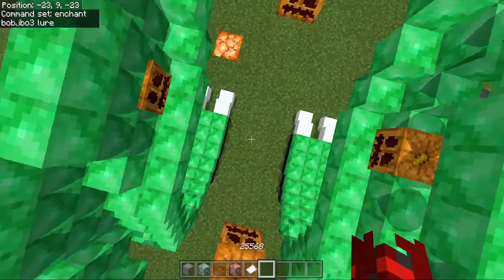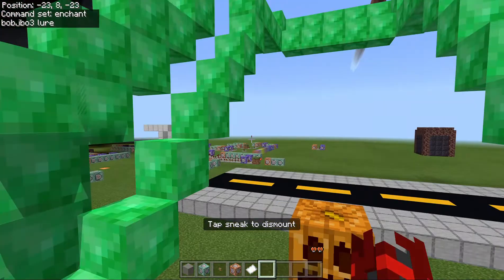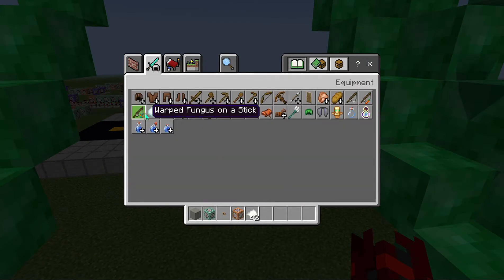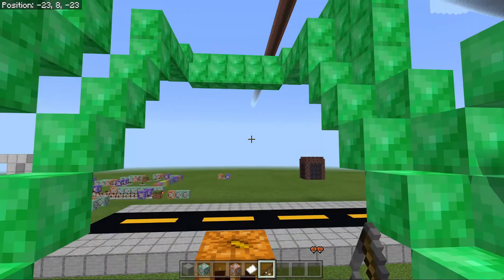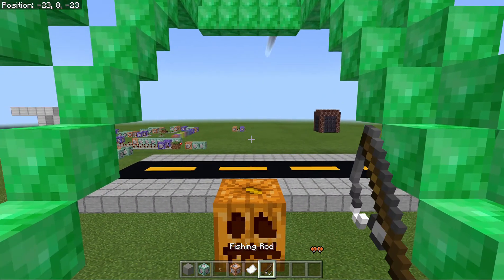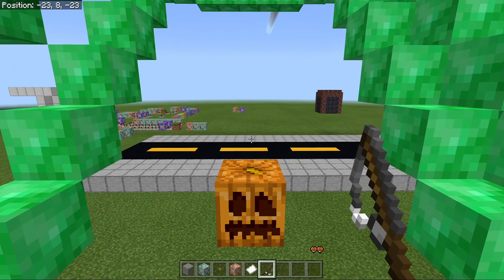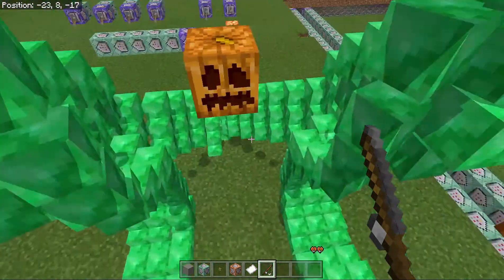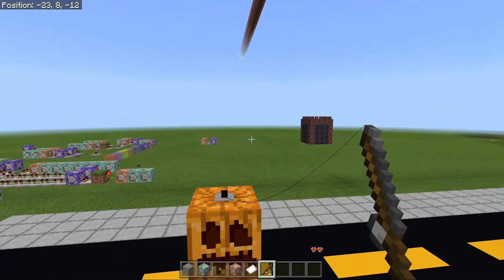So you sit here on this pig, and then you can grab the fishing rod. It doesn't currently work correctly, but you can move.